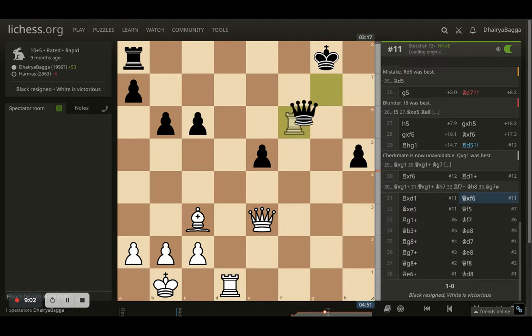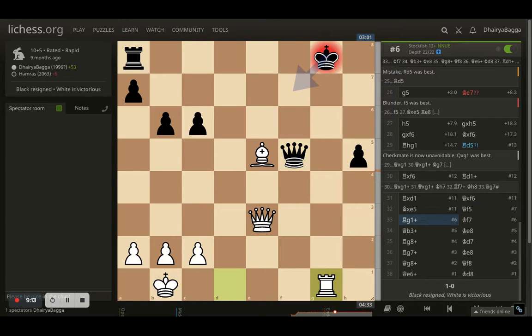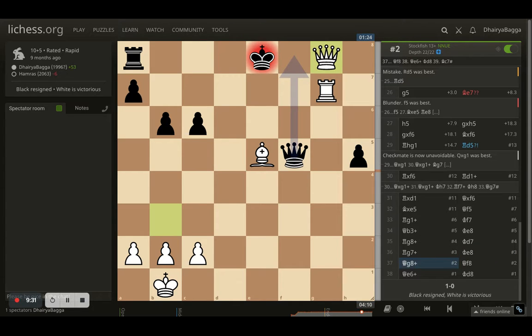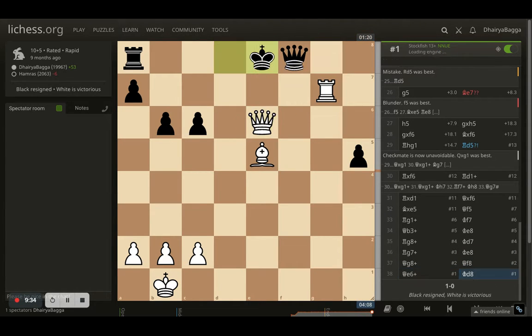Here comes bishop onto e5, taking the e5 pawn. Now the queen is under attack and has to move. Once the queen moves, here comes a check from g1 and another check from b3. Just don't leave checks at the end so that there is no stalemate opportunity — continue giving checks and win from there. Rook comes to g8, opponent tries to run away but it doesn't help. Here comes the queen, opponent can come in between, and here is the checkmate eventually — checkmate in one. That was completely winning.